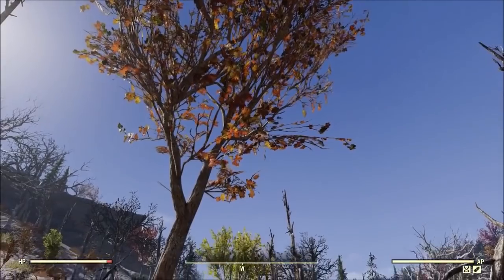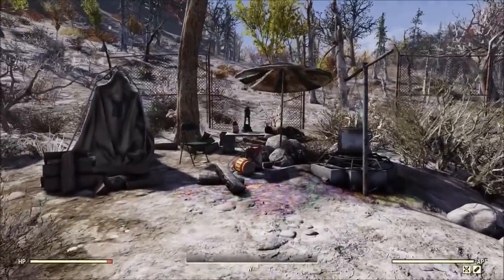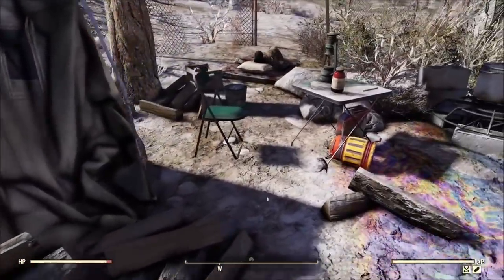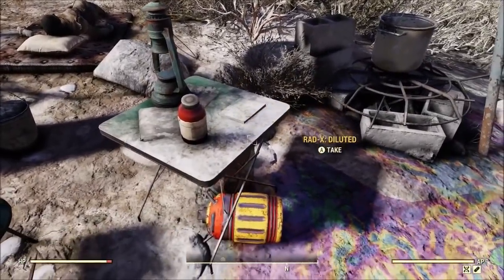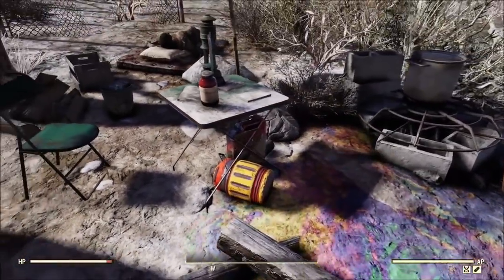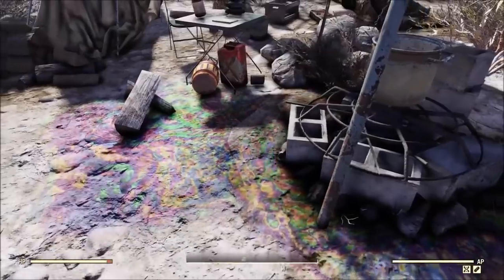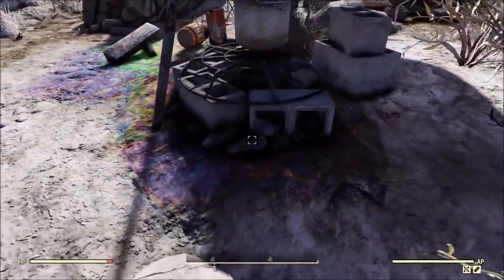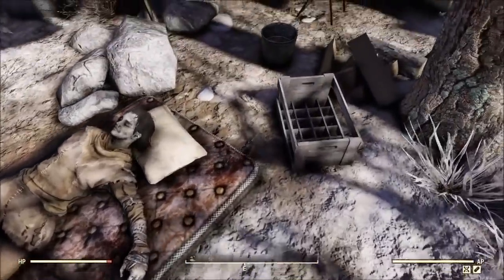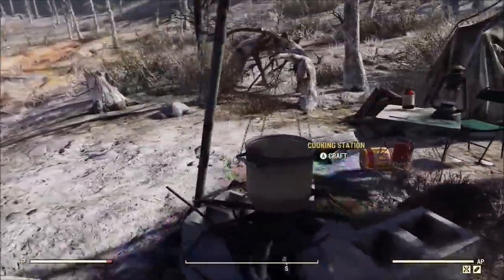Now let's go to Toxic Valley, where I have an extremely simplistic camp with a sadistic purpose. We've got a wood pile, a tent, and a recipe hidden on the table — you can barely tell it's there, looks like a crappy book. But if you look at all the fuel on the ground and there's a cooking station, it makes me think: get one of your friends to come with you, say hey can you cook something for me real quick, and as soon as they hop on it — cooking station explosion.